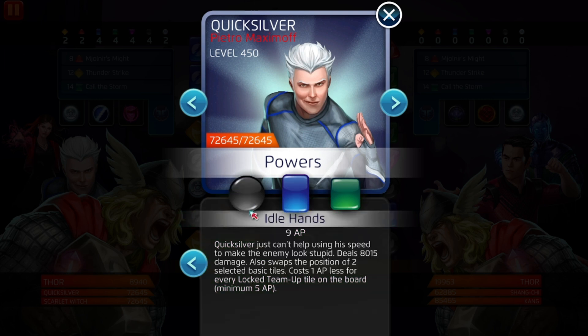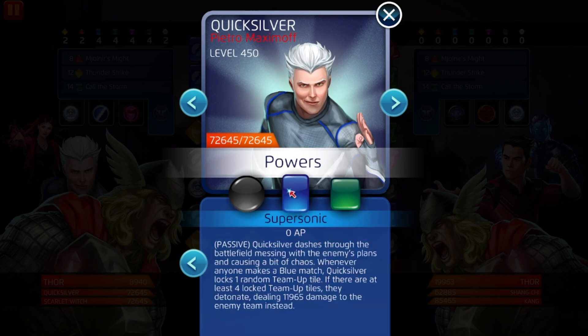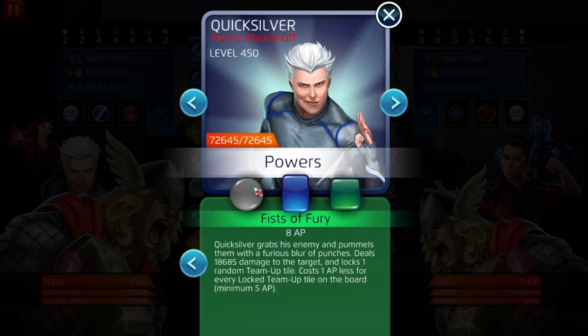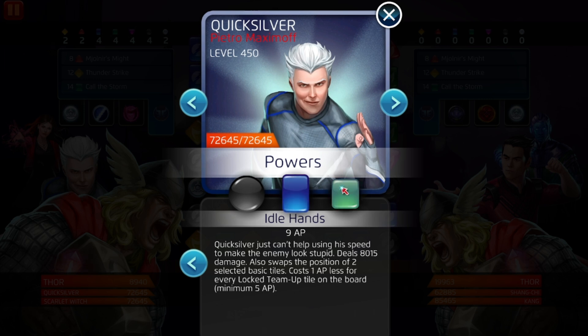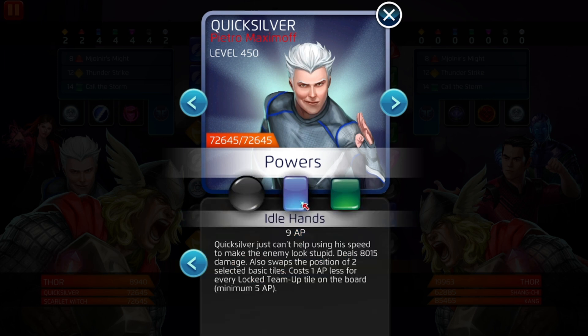The way he works, if you guys don't know already: his black ability lets you pretty much tile control into green, and then green puts more lock tiles on the board, therefore making his blue cost less. The more lock tiles you have, the less AP his blue costs. It's a cycle — black feeds green, green feeds blue, blue feeds back into black, making this cost less.